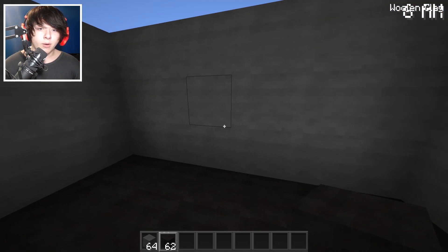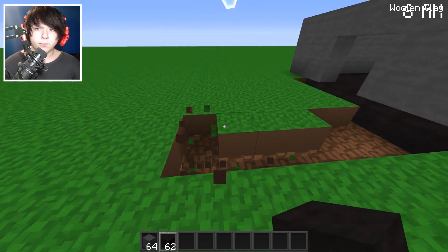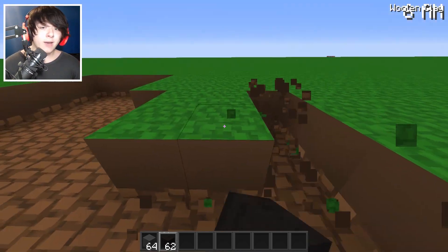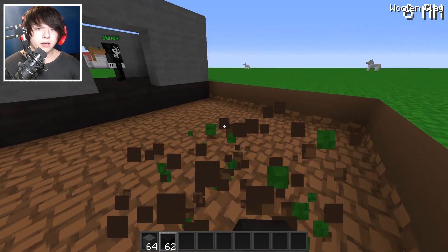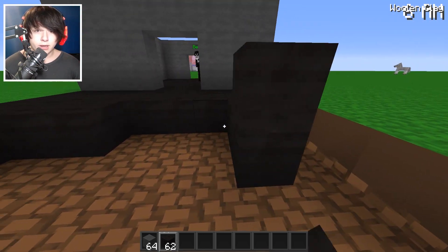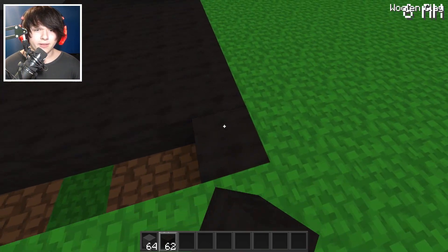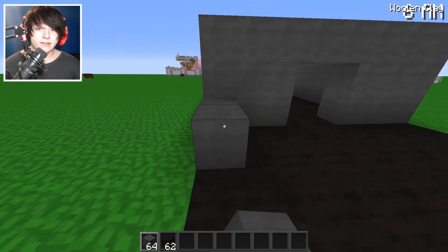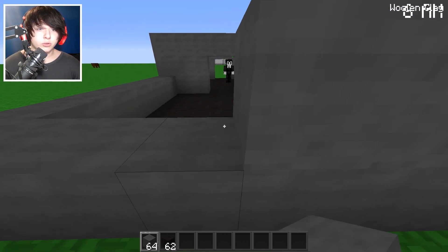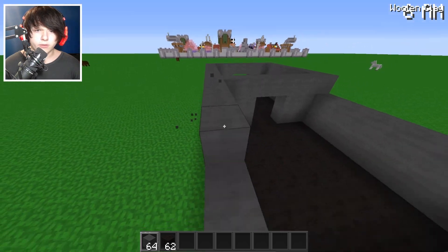I want my house going this way — it's gonna look pretty beautiful. If I have enough time I might even build an in-ground pool or something ridiculous. We have about eight minutes left, so we gotta do this. If I don't finish, all that ink is going to pour down on this Bendy and the Ink Machine house and everything I worked for will be flooded.